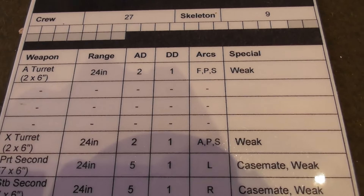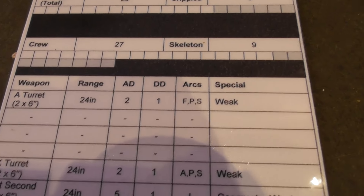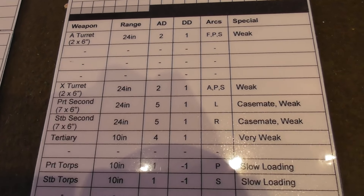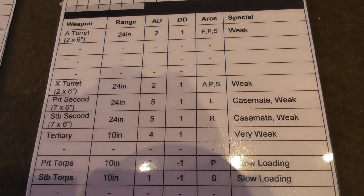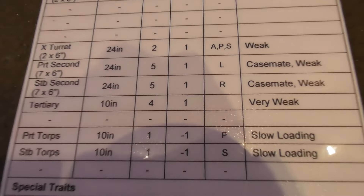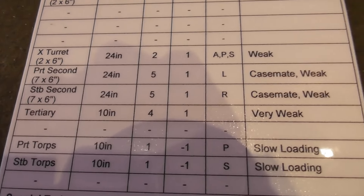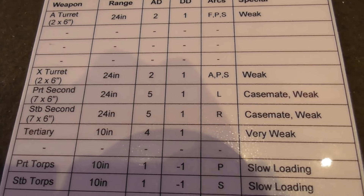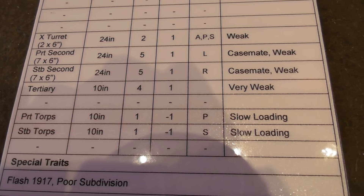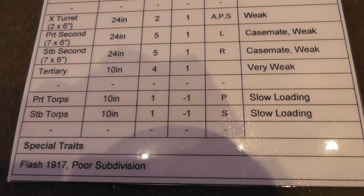Then you have its weaponry. In this case it has a turret with two six-inch guns — they are weak guns, which means they can't hurt certain ships or crit against certain armored ships. It has an X turret at the rear, also six-inch guns. The ranges of all those things, how many attack dice you roll per attack, and how many damage dice you roll for every successful hit are all listed. Port and starboard secondaries are smaller casemate guns, also classified as weak. Tertiary guns — things like two-pounders — are very weak but designed to take on torpedo boats and small ships.